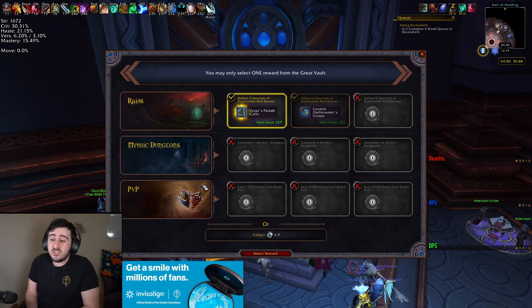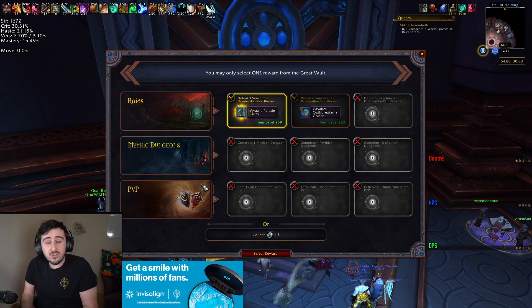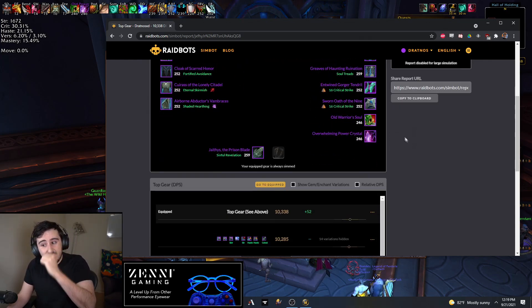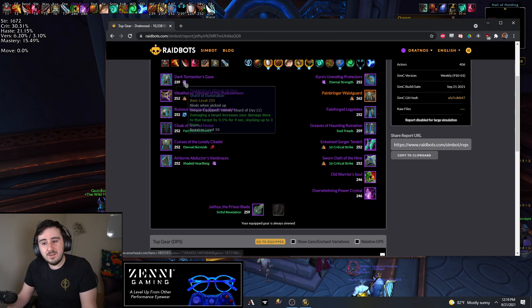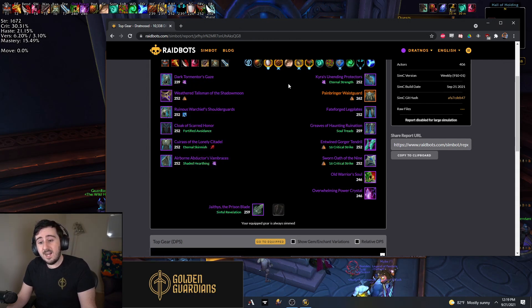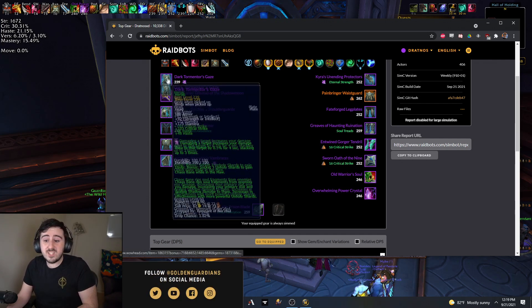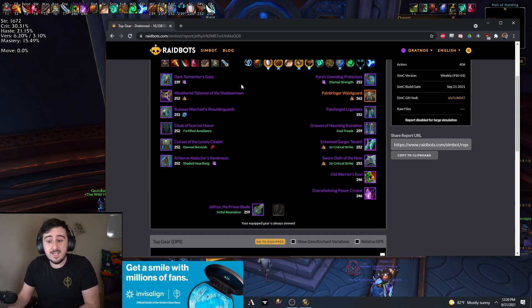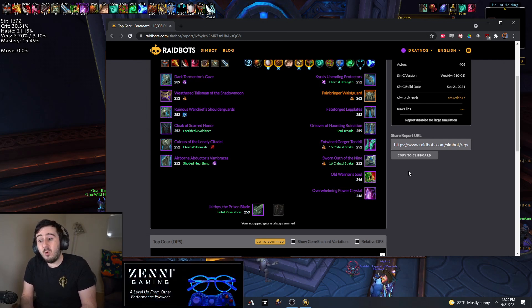My goal is securing best-in-slot items. You could construct some Great Vaults where, under those circumstances, this Raidbots sim would actually be telling you the wrong thing to take. For instance, say I have this 239 helmet and I could be offered a bad 246 helmet that is an upgrade over this - that could be against a 259 in some other slot that is a smaller upgrade numerically. If the long-term best-in-slot helmet is 259, and I was also offered a 259 ring that represented a smaller upgrade, I would still want to, given that priority I just set out for myself, take that one item that was a long-term best-in-slot item, even if it represents a smaller short-term increase.